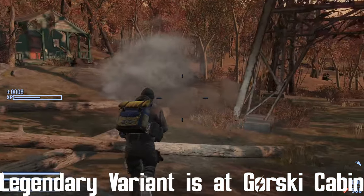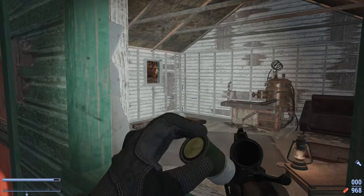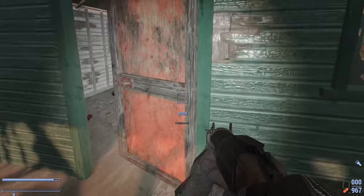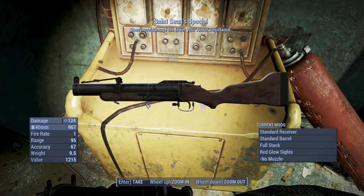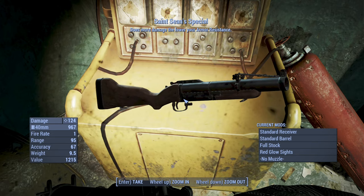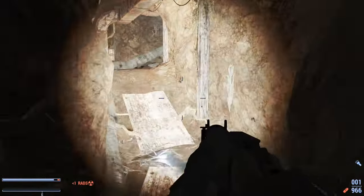It's very effective against ghouls. Here is the legendary variant — St. Sean's Special — does more damage to lower your armor resistance. So let's modify this legendary edition and then test it in the wastes.